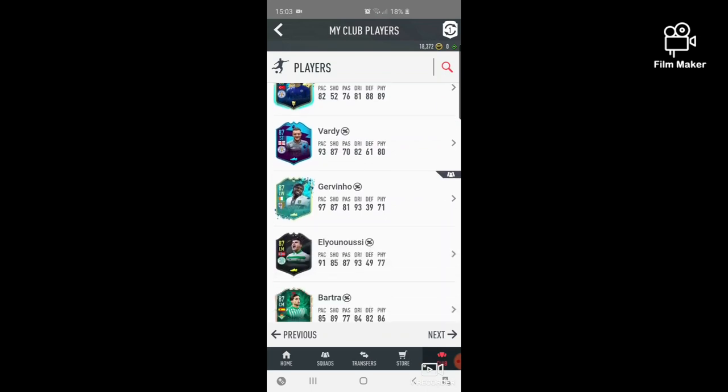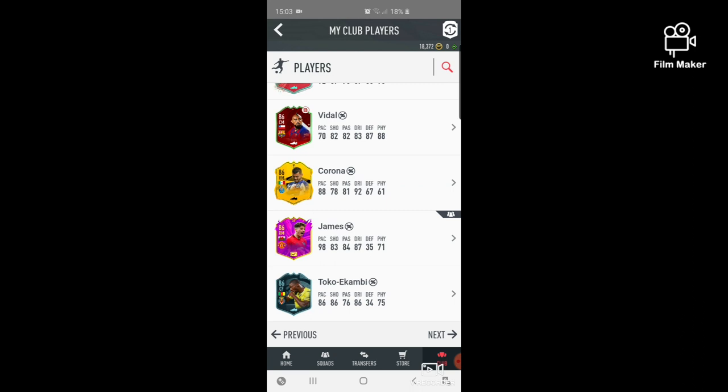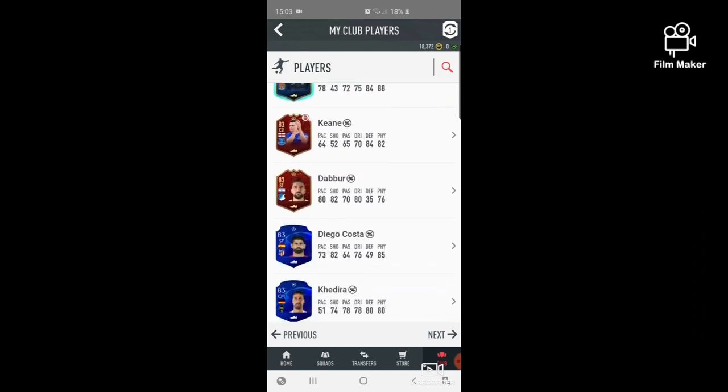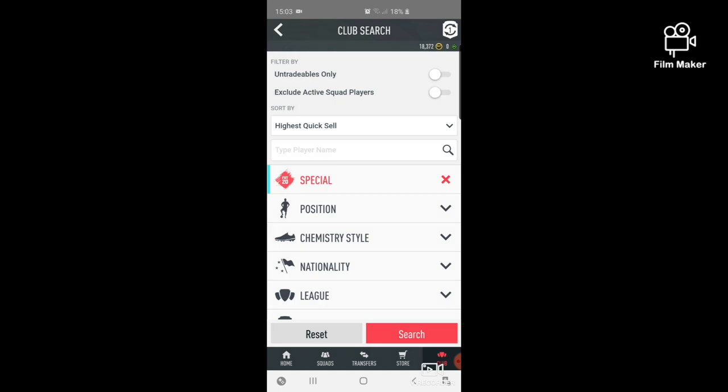Yuncho is in the team as well — maybe surprisingly, but he has a very good card. Then you can see some of the low-rated cards, which are here for SBCs basically.